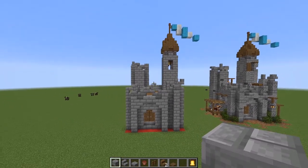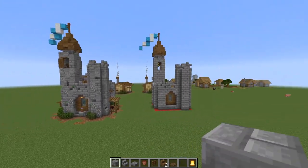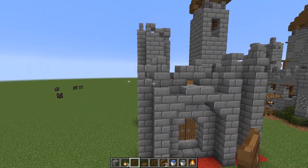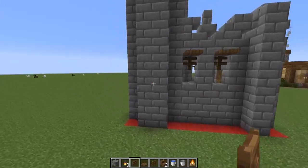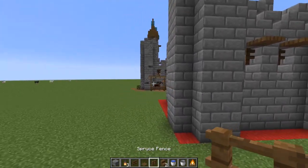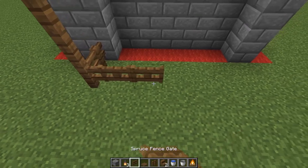That is actually the structure of the build — all worked out, this is how the full structure looks. But now we need to come in and do some detail. This is a 10 by 10 castle — keep that in mind. If you want to keep it 10 by 10 that's totally fine, but if you want to add things that protrude out and add a little bit to it, that's fine too. First thing we're going to add is a little horse stable — just enough for one, nothing crazy.